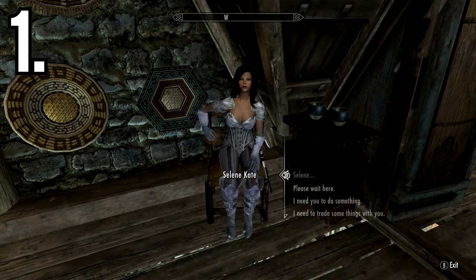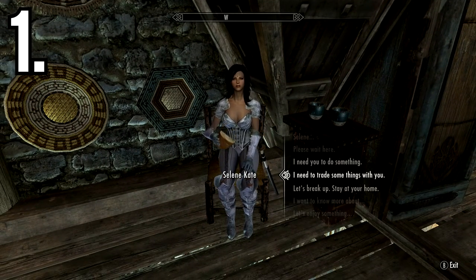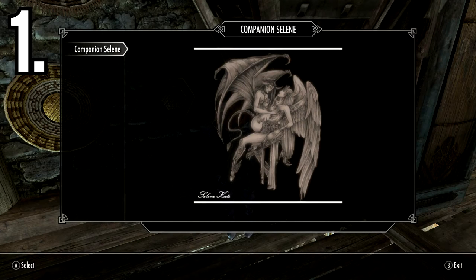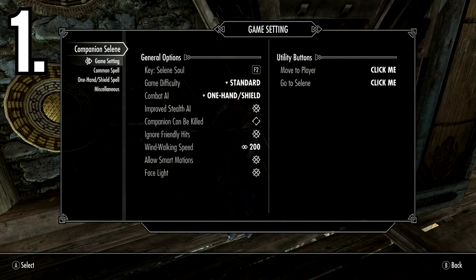At the number 1 spot we have a companion mod that will let you bring along a funny, perky female named Selene Kate, who will heal you in times of need and will fulfill almost any challenge that she is faced with. She has a lot of options and tweaks that can make her the perfect companion for your playstyle.